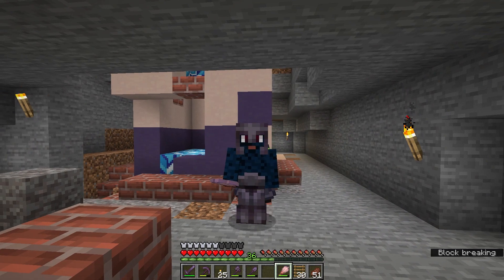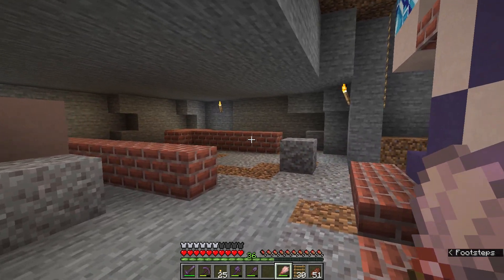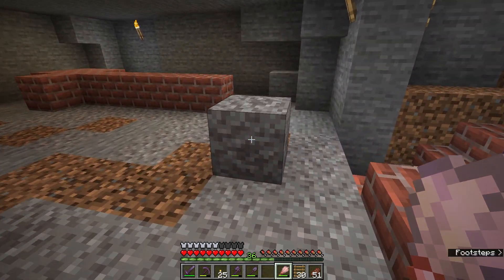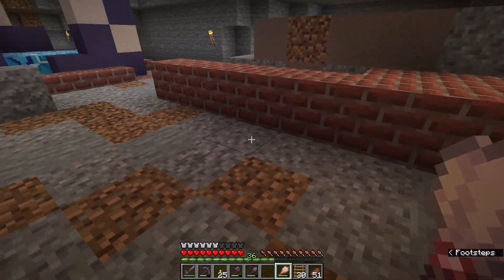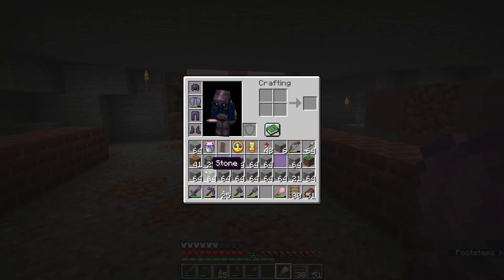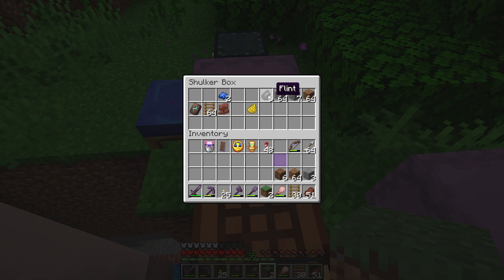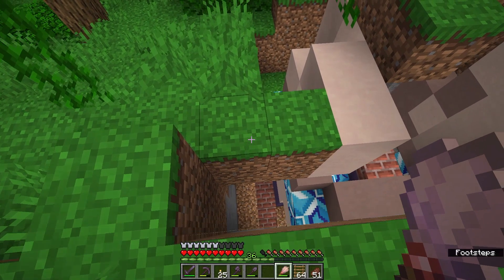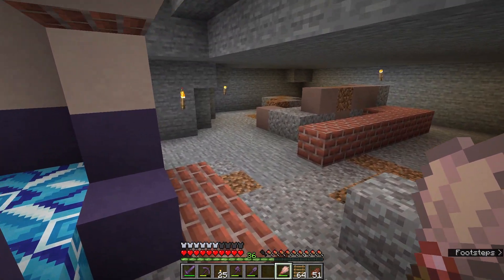I have been digging this out for about 15 minutes now and I have made a little bit of progress. I left most of the suspicious gravel that I found behind so that I can dig them out with you on camera. But first I need to empty out my inventory - I have quite a lot of stone. I should probably separate the regular blocks from the loot drops.